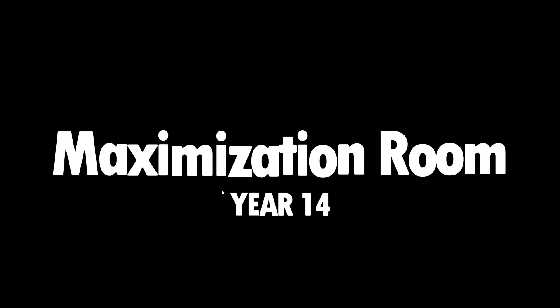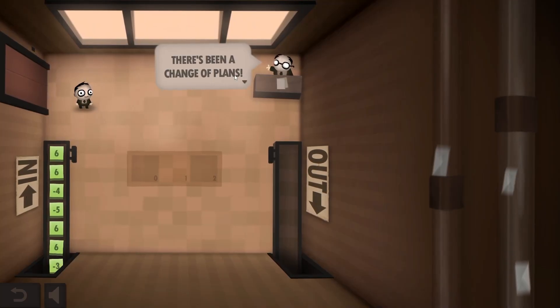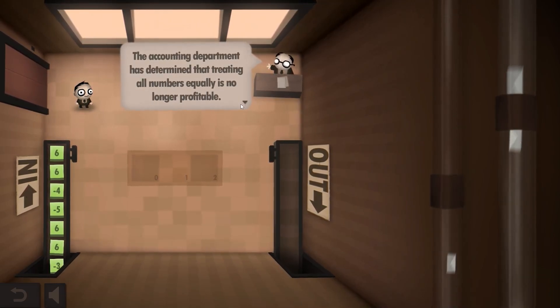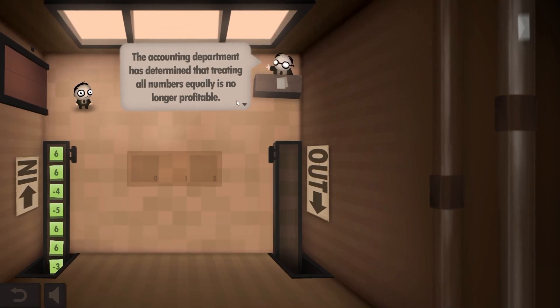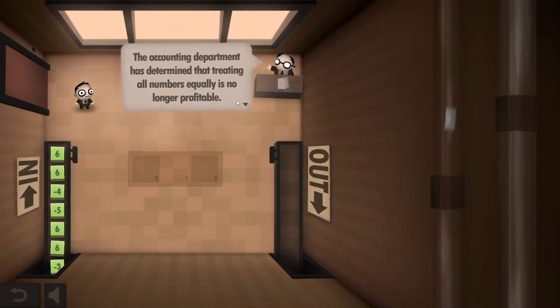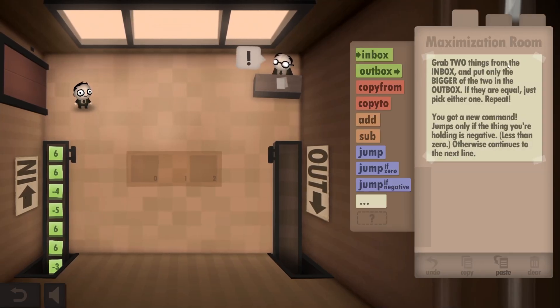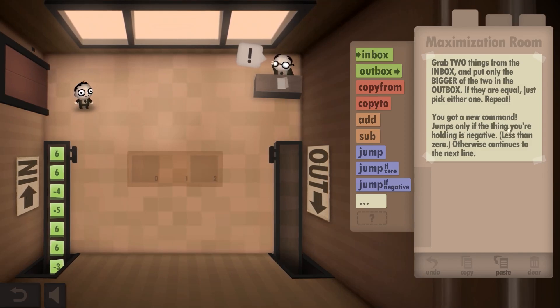Let's do level 14 now — maximization rule. There's been a change of plans. The accounting department has determined that treating all numbers equally is no longer profitable. We want big numbers only. So, grab two things from the inbox, put only the bigger of the two in the outbox. If they're equal, just pick either one and repeat. You've got a new command that jumps only if the thing you're holding is negative, otherwise continue.